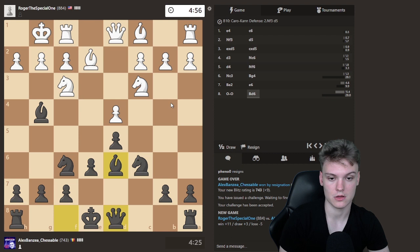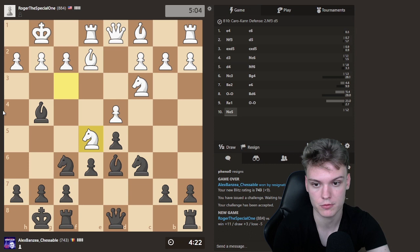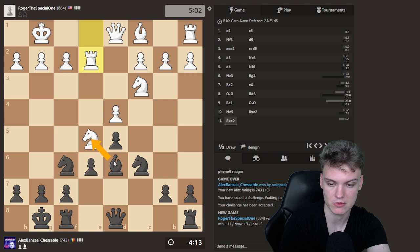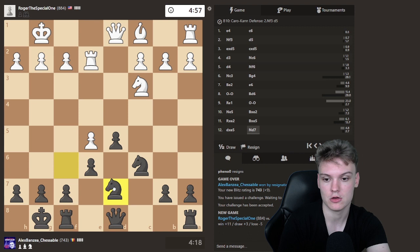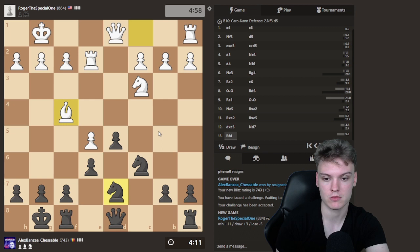He plays Re1, just gonna be castling. He goes Ne5 — that's doable, something I was aware of, but he needs to meet bishop takes on it with knight takes. Many people forget and take with the queen, blundering the d4 pawn. He takes with the rook — that's also not what I'm afraid of. At the very least we could do bishop takes and knight d7. I think we can typically take on e5 as long as they're forced to take with a pawn, and if there are no light-square bishops on the board there's no attack. With no bishops on the board this is maybe already slightly better — we have pressure against the pawn, healthy pawn structure, no easy plans for white.